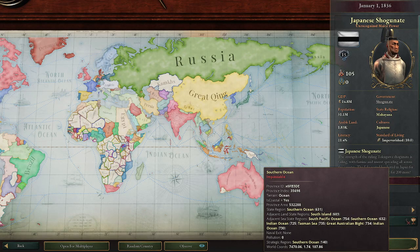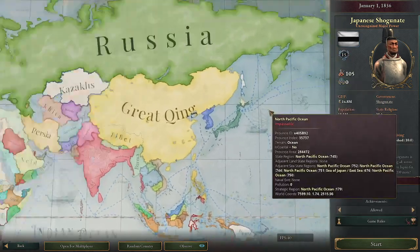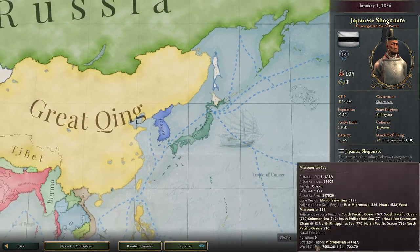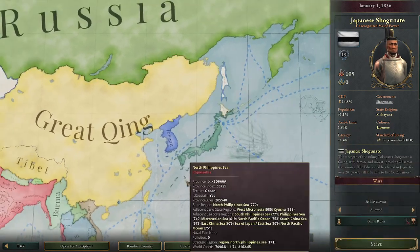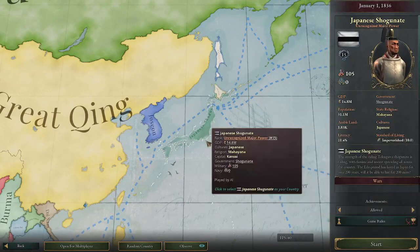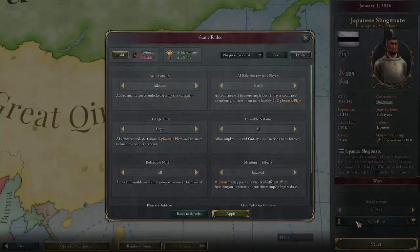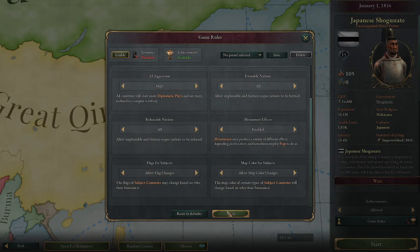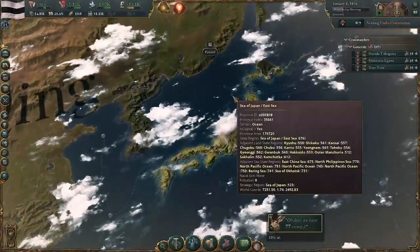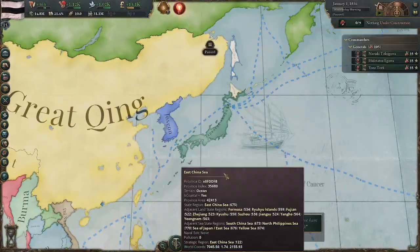All right, here we are — this is Walker, We Play Games. I've got another Komei run and I'm mostly going to be doing this as a tutorial, because the tutorial aspect has caught on a lot more than the speed running aspect. So if you already know how to play Japan or how to bring the Shogun back in the 1850s, don't watch this video. But if you don't, I'm here to tell you it's 100% doable.